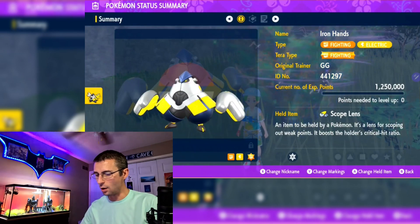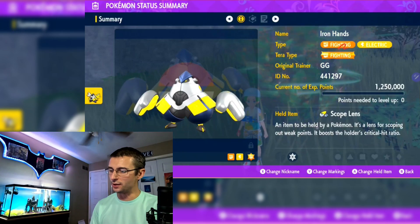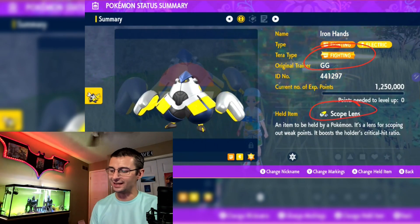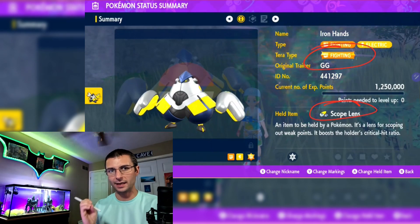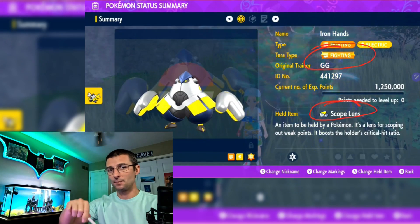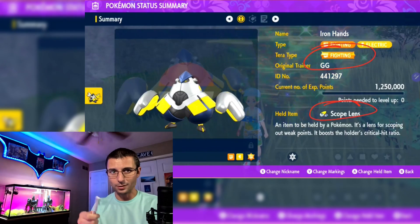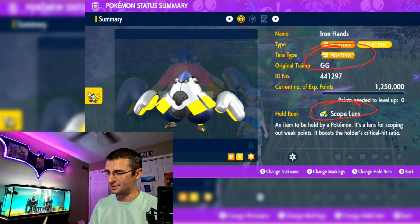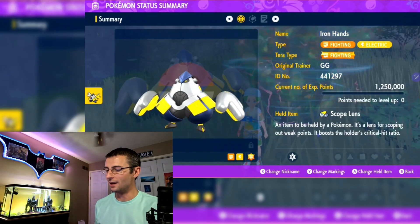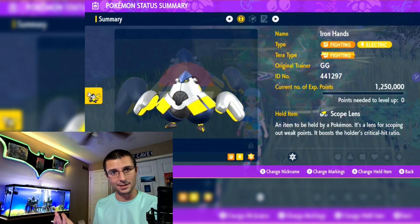As always, let's go to the summary. We are going to run a fighting Tera type with the scope lens — this is going to be a 100% critical damage Iron Hands. This is critical because Incineroar uses Bulk Up to push defense up, and critical hits ignore that. Whoever figured this out — great job. Really awesome build with only one weakness: critical hits from Incineroar.